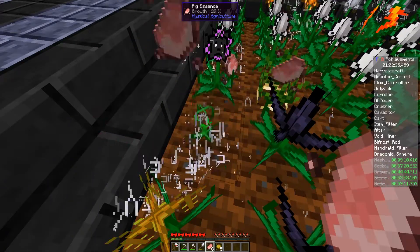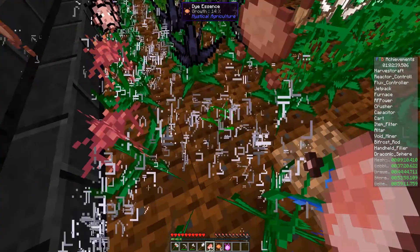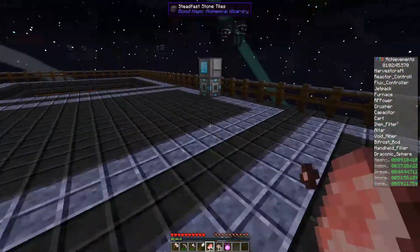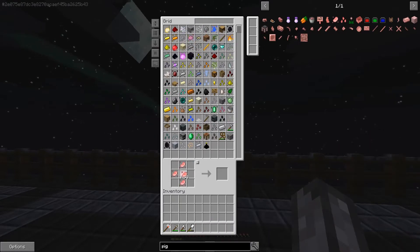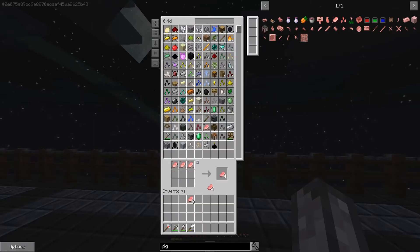We'll put down the pig seeds - this should get us some bacon. Probably have to cook the bacon, which makes sense. The dye seeds are so we can get colors. We only need seven of the colors. Let's do bacon real quick.